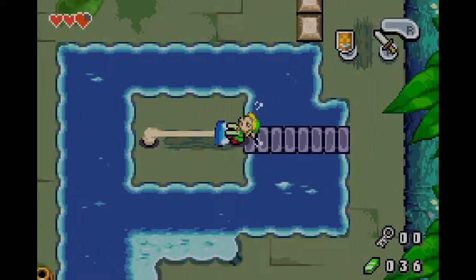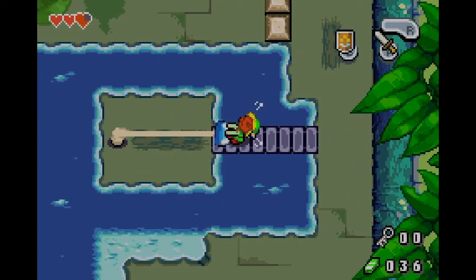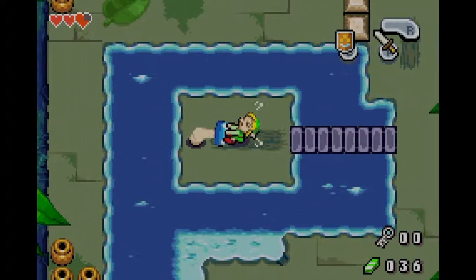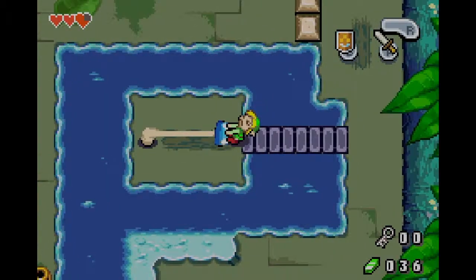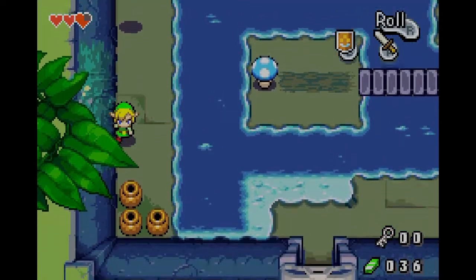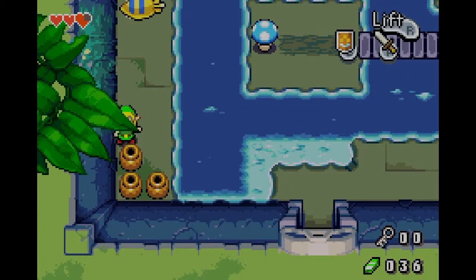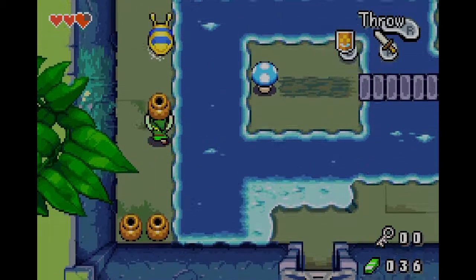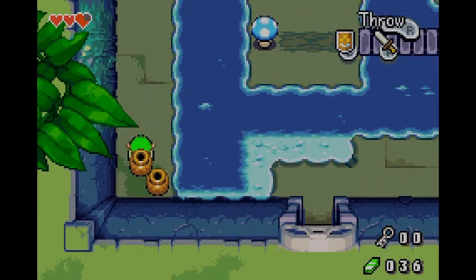Wrong button. What do you have to do? Just keep holding on to it — yeah, there you go. It launches you! You can also throw pots at enemies and hurt them, especially since your sword is low level — I think pots actually do more damage than your sword.